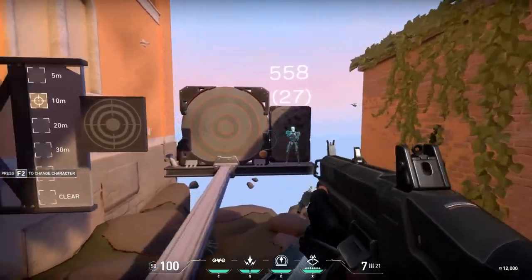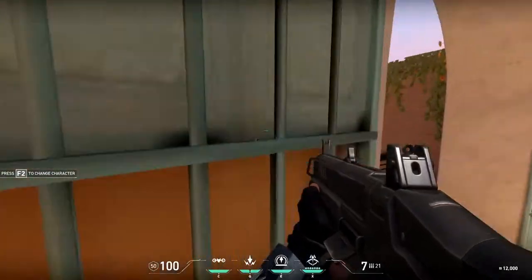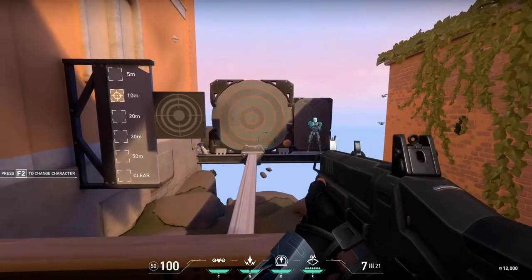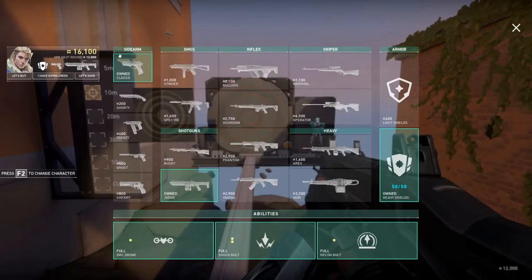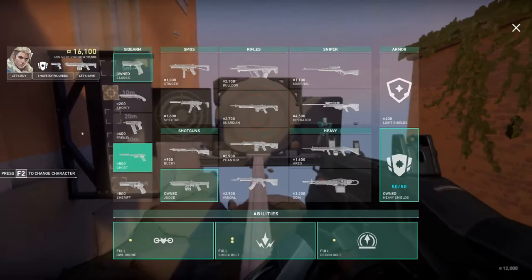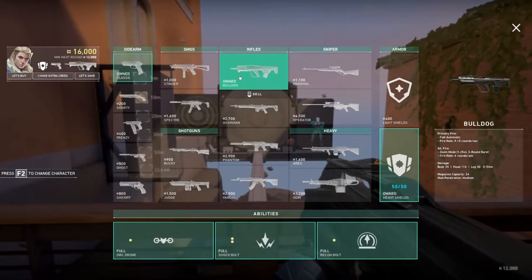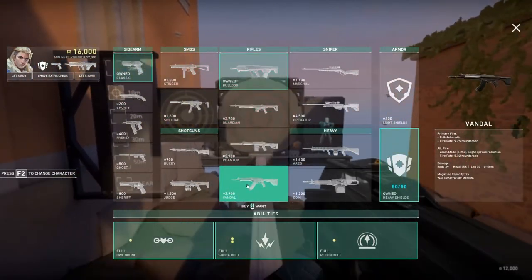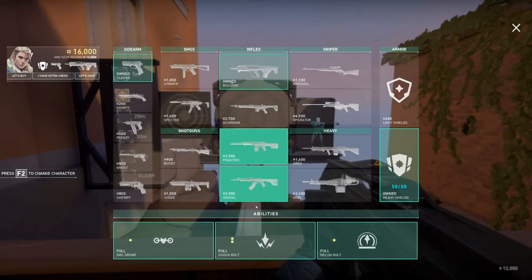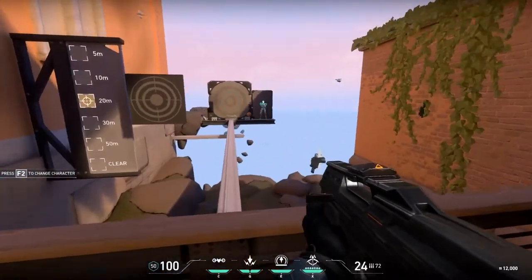The Judge is nice for rapid fire damage in close quarters — holding hookah on Haven, for example, you might get a quick double or triple kill. Guns are very situational; they all have moments where they excel. Classic and Ghost are insane for pistols. Everybody buys the Spectre over the Stinger generally. The Bulldog at 2100 credits — I'd rather save or buy a Spectre, because for a little more you're close to a Vandal or Phantom, which are the best guns in the game.